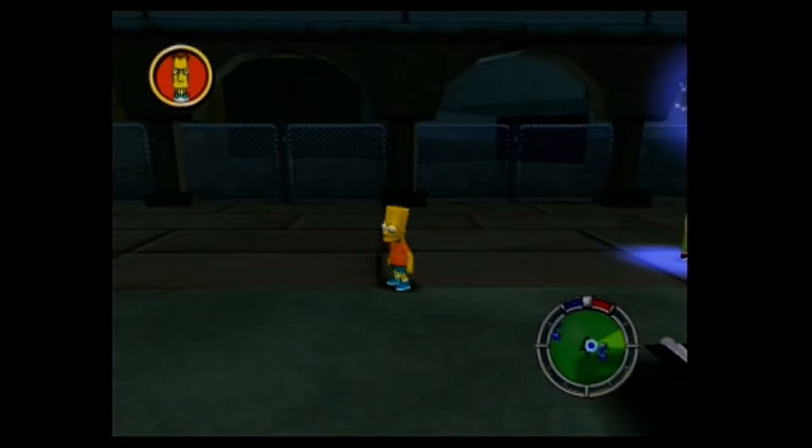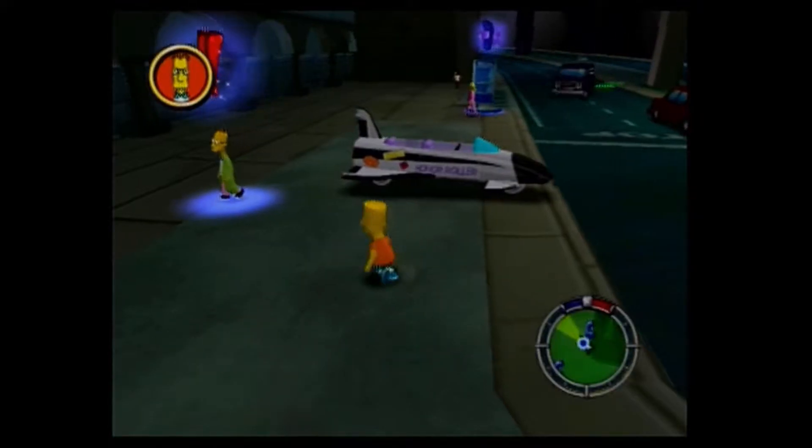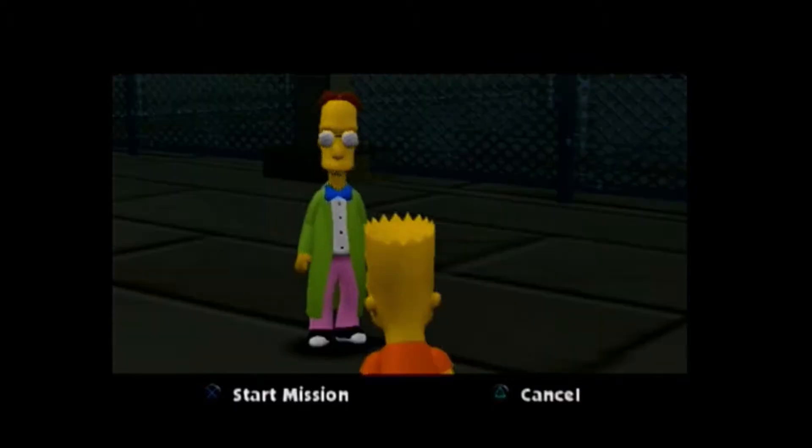Hello and welcome back to Simpsons Hit and Run episode number four. We are in this part of Springfield with Bart Simpson. Last time we left off we completed three story missions and collected three collector cards — 24.8% of the level complete.